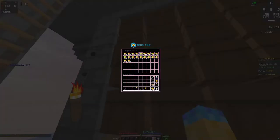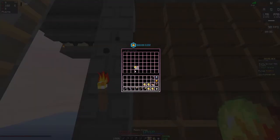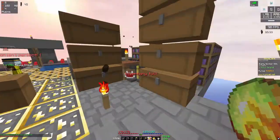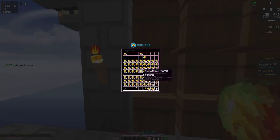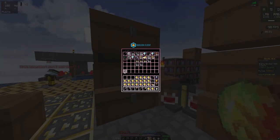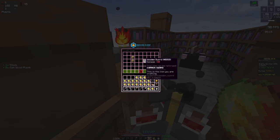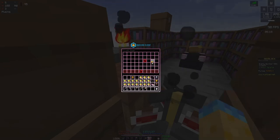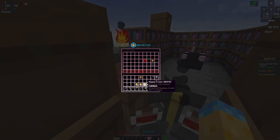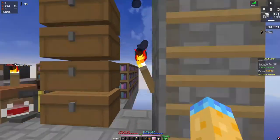So first things first — we're going to craft a new minion. What that allows us to do is make another tier 4 magma minion, which we should be able to get pretty easily. We'll make a wooden sword: 2 planks, a stick. Level 1, level 2, level 3, and level 4. We got a tier 4 magma minion! We don't have the enchanted magma cream recipe yet, so we'll have to wait on that.